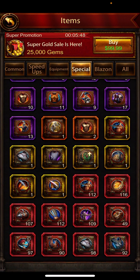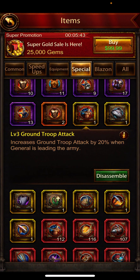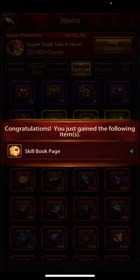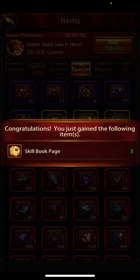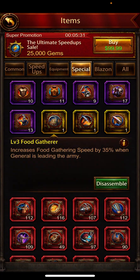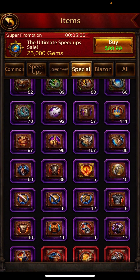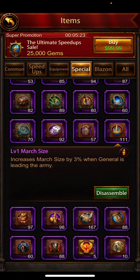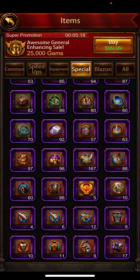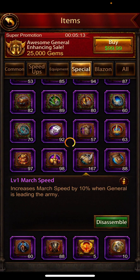The important thing to understand is you can disassemble — and should be disassembling — different level twos and threes right off the bat. You don't need those; they're not the best books. Everybody should have a level four book on every best general. You can disassemble them and get the skill book pages. Even if you have massive numbers — like 111 level one skill books — you're never going to use all that. I usually try to keep around 50 of each skill book so I always have plenty if you get really unlucky when placing them.